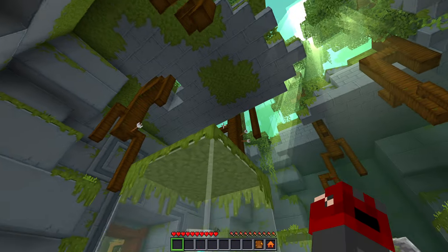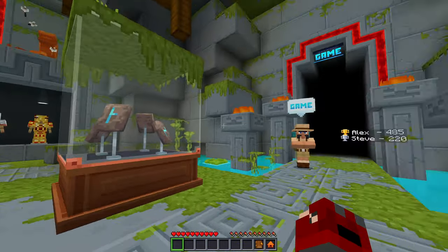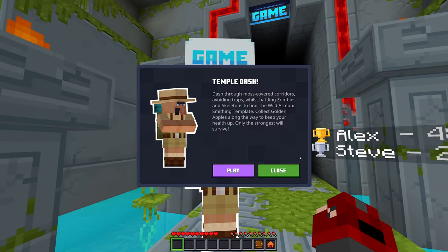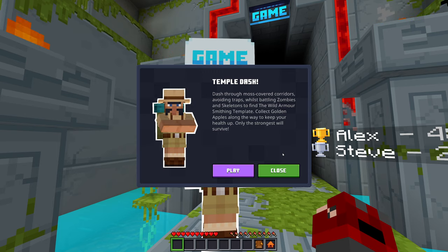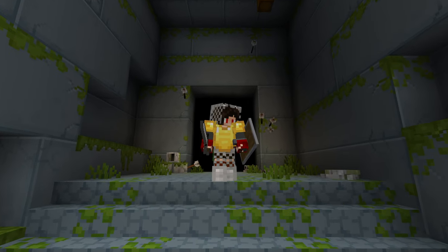We are in the adventure area and we just found the armor trims after finding some of the desert stuff as well. Let's go ahead and do Temple Dash — dash through moss-covered corridors avoiding traps whilst battling zombies and skeletons to find the Wild Armor smithing template. Collect golden apples along the way to keep your health up. Only the strongest will survive!